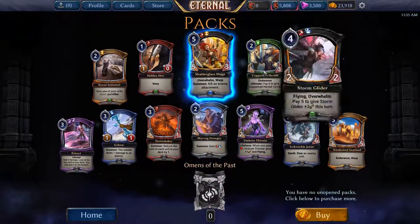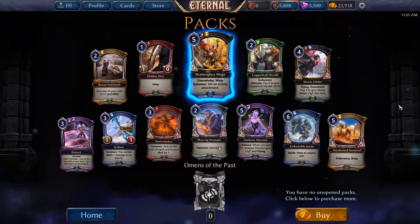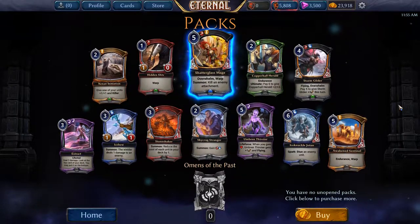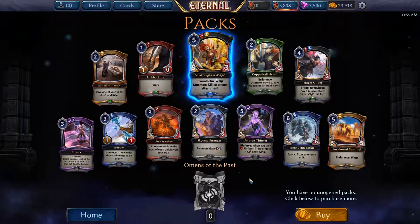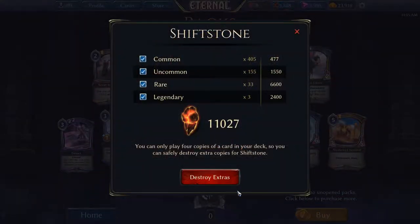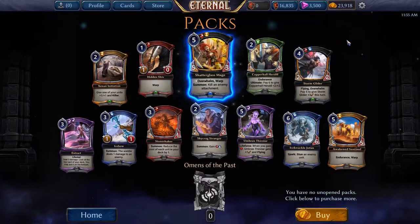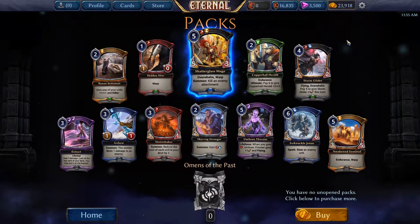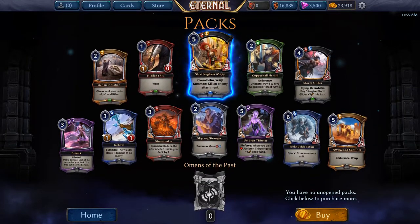Shadowglass Mage is really good but I already have a playset. So one legendary from 26 packs, and we got three or four from 15 of the Empty Throne — not great odds there. Got 11,000 shiftstone from all the extras, which is useful because I need to craft a few more things. But yeah, this is just a nice fun pack opening video, nothing special here. Thanks for watching guys.